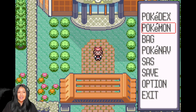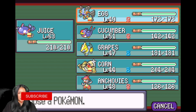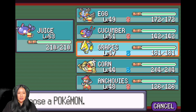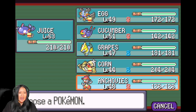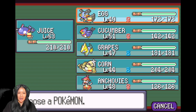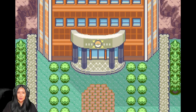Before we go in, I want to show you where my Pokemon are at. My Kyogre named Juice is level 63, has the item Mystic Water - I replaced Waterfall with Surf and this will be my main Pokemon. Egg is level 49, I've given it Mud Shot. Grapes is level 47. Corn, which is the Slaking, has now evolved from Vigoroth. I've replaced my Cacnea with the Medicham named Anchovies at level 48. I think Juice will be the one I rely on most.